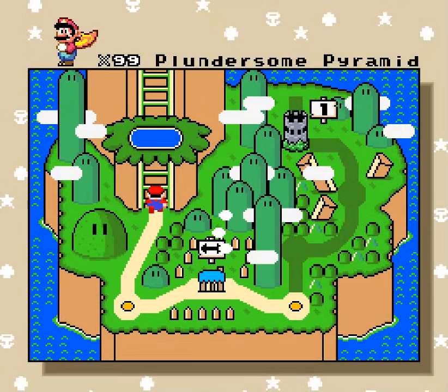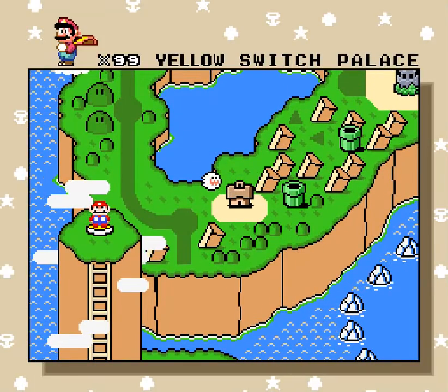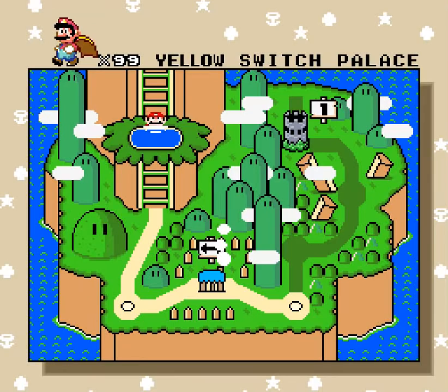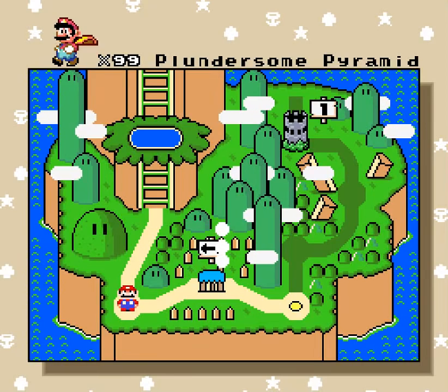It's fine. We just made an explosion happen right here. Oh, it's the Switch Palace — probably, right? Yeah, because of event orders. By doing both exits, you cannot press the yellow Switch. That'd be a really mean trap to put in a ROM hack, now that I think about it.